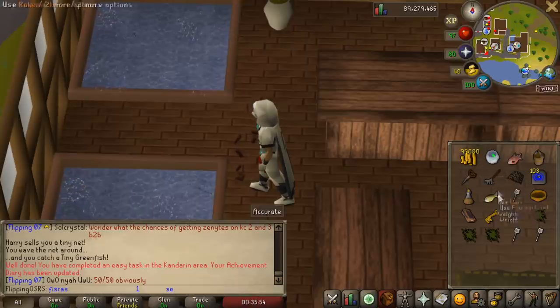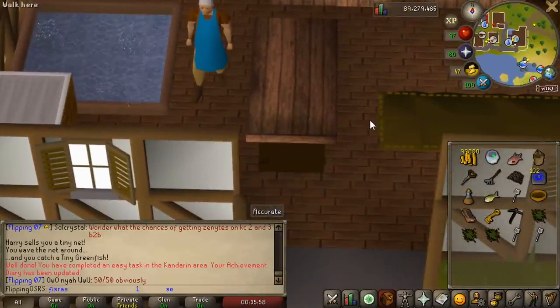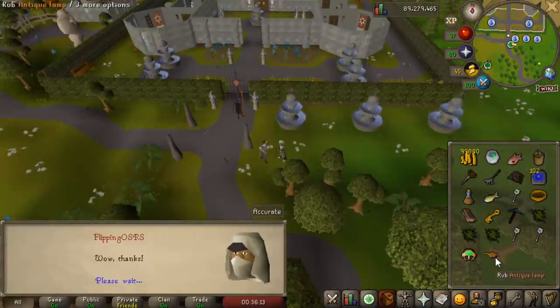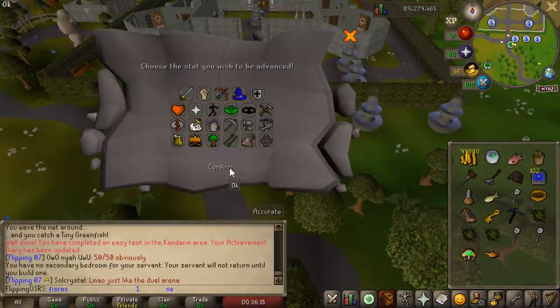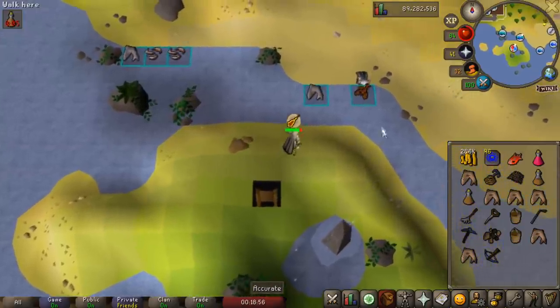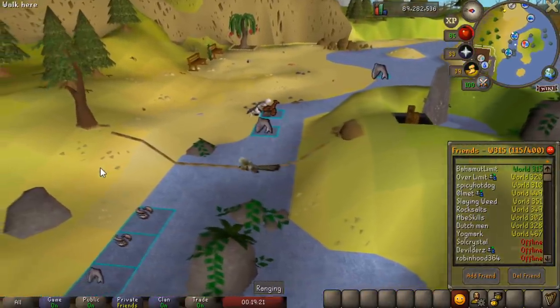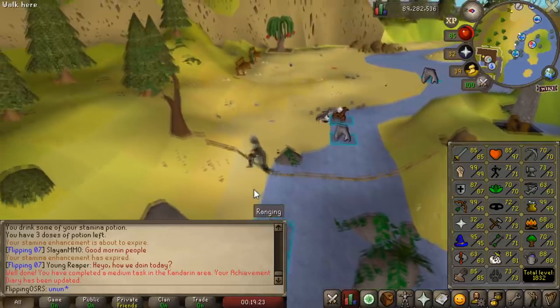There we go — we finished up the easy diaries. I tried to fill up the fish bowl three times and kept failing, so I had to keep coming back. There is the easy Kandarin diary completed and another 2.5k runecrafting experience. Oh man — I forgot my water orb, so I have to run all the way back through here again. This is a very strange shortcut — I don't really know who would ever need it.